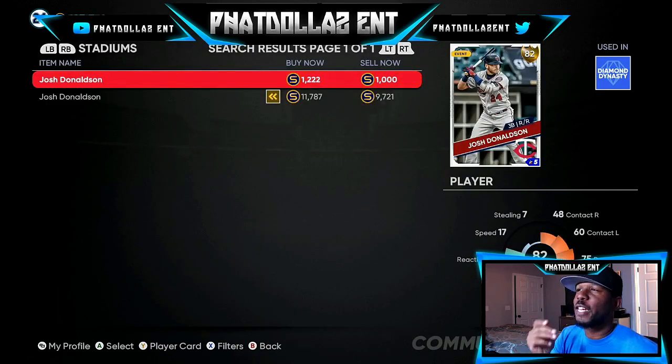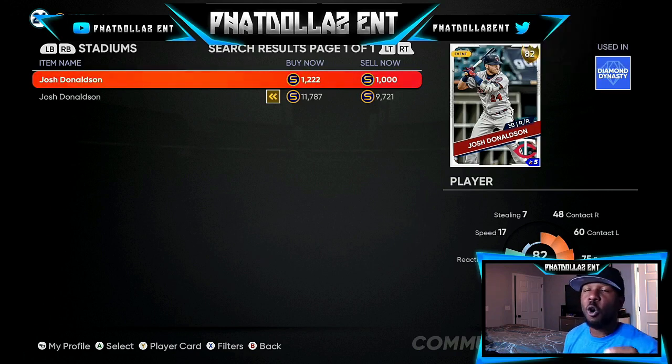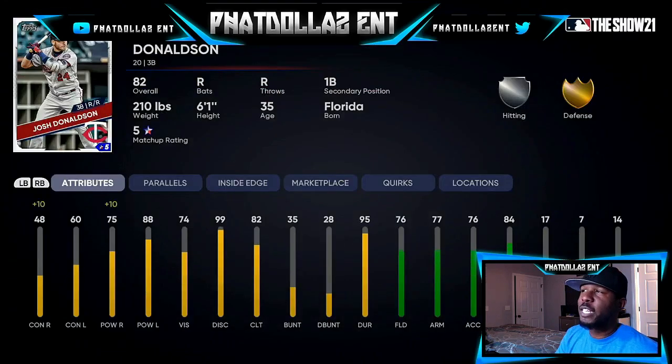A small long-term investment you should be making is Josh Donaldson — you can get him right now for 1000 to 2000-3000 stubs. You won't make a profit right away, but he has a .270 career batting average and is hitting .241 with 10 home runs this year. He has gold defense, which is always good, so the main thing he needs is better contact. If he gets a plus-one or plus-two bump, you're looking at making 750 up to 2000 stubs per card. Grab a couple now — it's guaranteed to give you a profit once he reaches the 1700 to 2400 range.